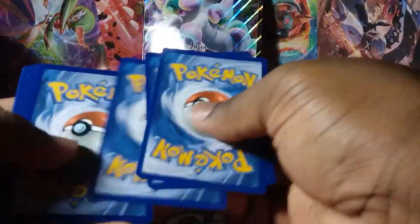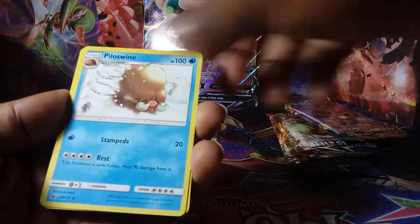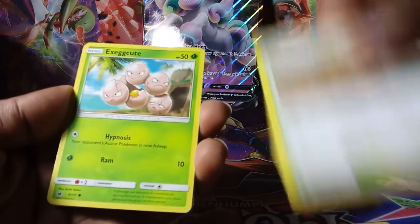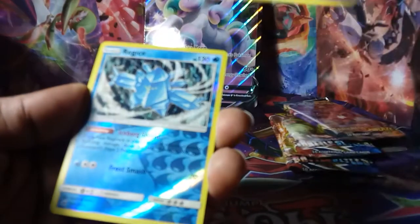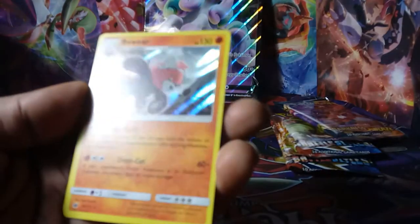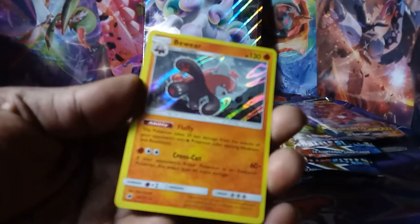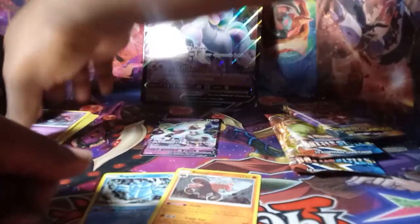Code card confirmed. Crimson Invasion pack — I think it's that far back anyway. Cards pulled: Metal Energy, Psychic, Memory Pilot, Swine Devoured Field, Execute, Jigglypuff, Hound Hour, Spoink, Mischievous, a reverse foil Regice, and a foil Bewear. My lighting and stuff is all kind of mixed up today.